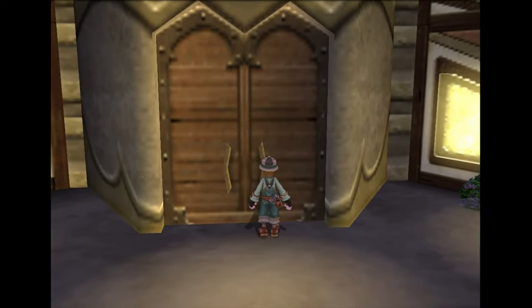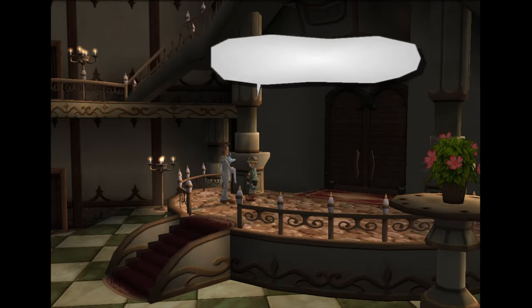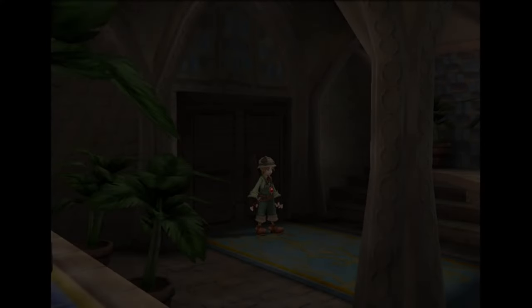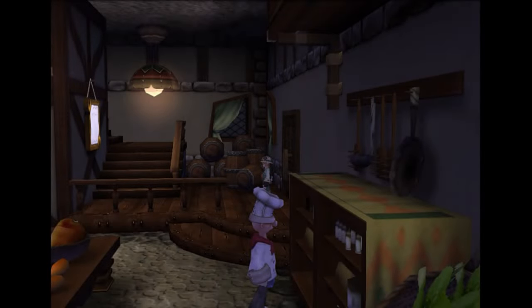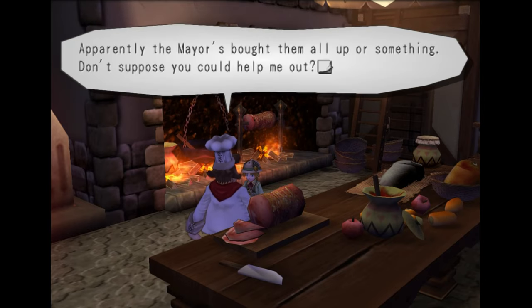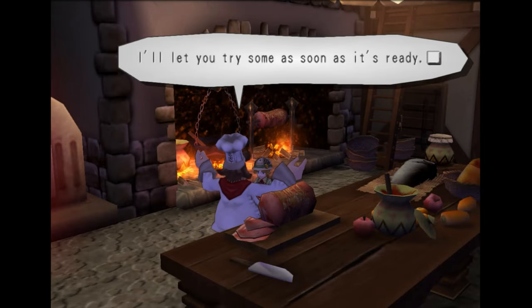Now you leave and you go back in, and he'll give you 600 back. Now we're going to go get Ferdinand. All you need is a chestnut for him. And now he joins us, and we're good to go. That's all the followers we need for Balance Valley. Now for some Georama.